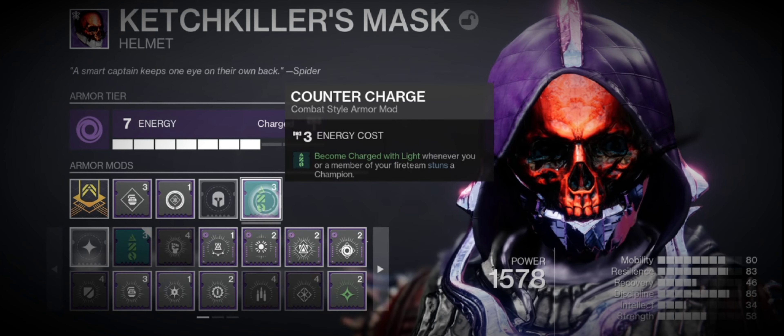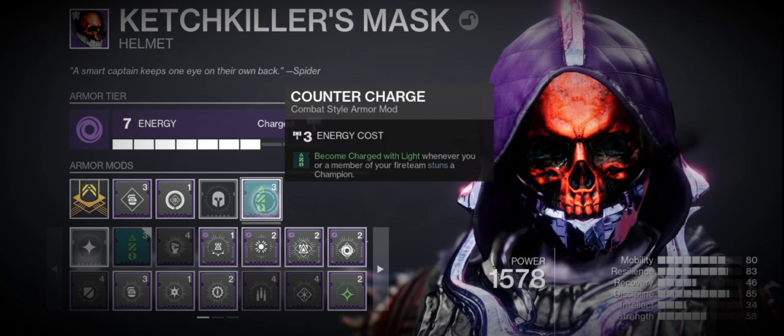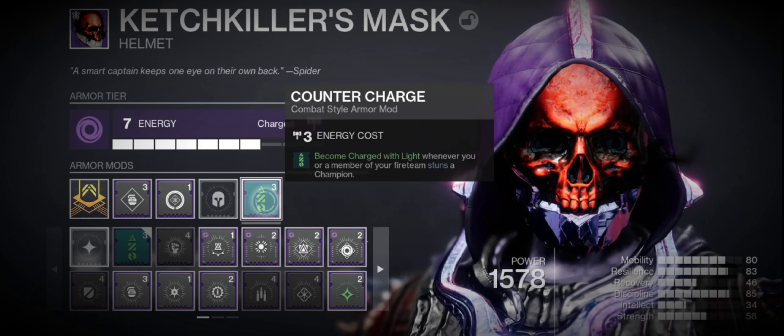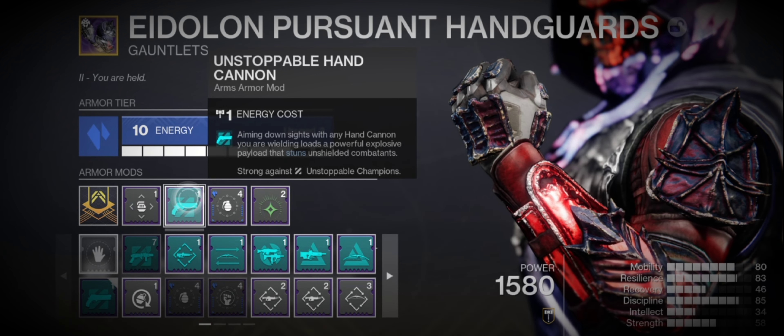On the helmet for fireteam settings, we're using Counter Charge — we become Charge of Light whenever we or a fireteam member stuns a champion. On the gauntlets, we have Unstoppable Hand Cannon to stun Unstoppable Champions.